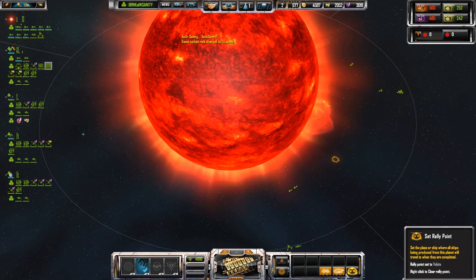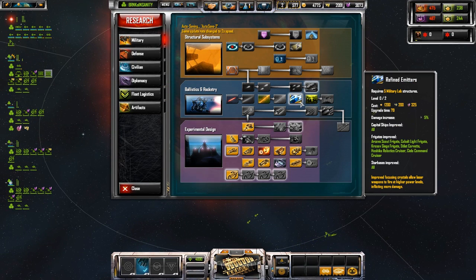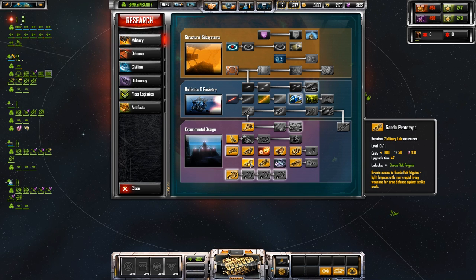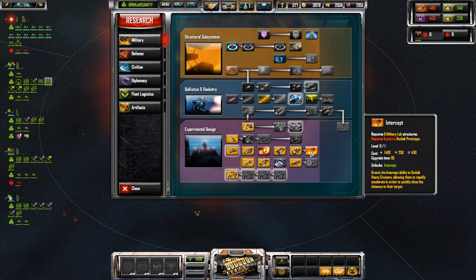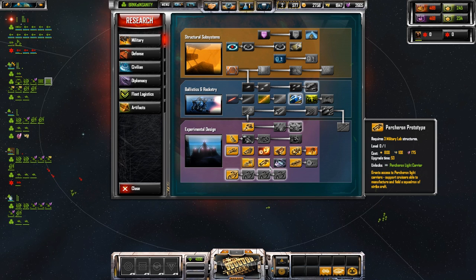Let's go to military upgrades — we do want to upgrade a couple of these. I'm trying to use my support ships more strategically because there's a lot of abilities here. Let's do this one so we can defend against strike aircraft. And let's get the heavy cruisers — these guys are ridiculously powerful ship to ship. I've had very good experiences with them.